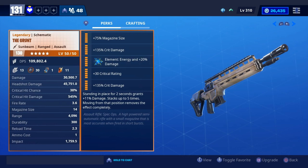So this weapon, you gotta stand still and just chill back and shoot from a distance. Crit hit chance is 38%, crit hit damage 545%, fire rate will be really low, range 4000, impact 1000. The reload time is 2.3 seconds.